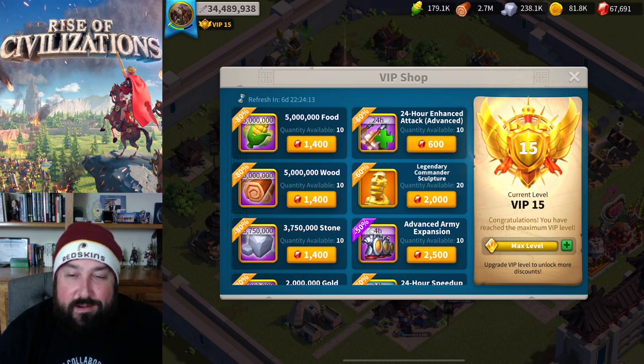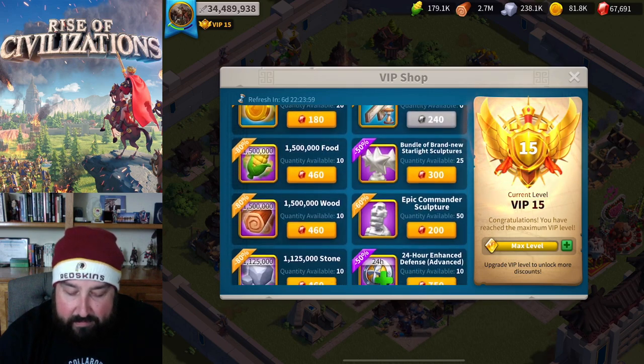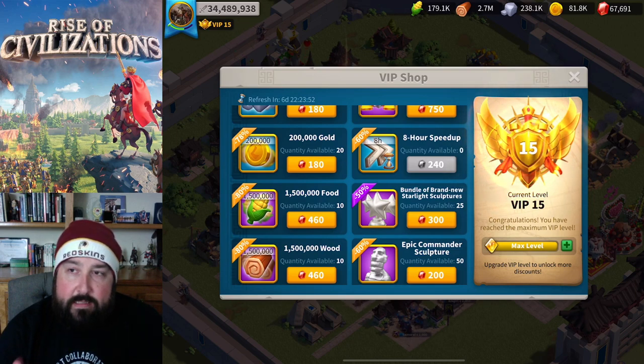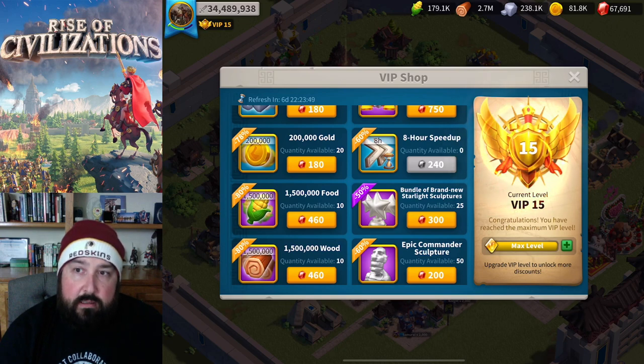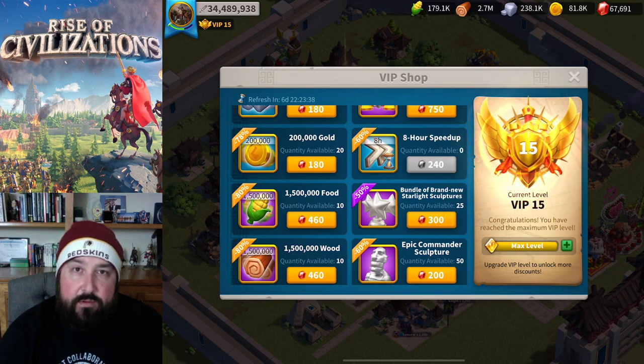Just to quickly continue with the VIP shop - every single week I will buy the speed-ups, especially with what I'm doing. Wherever you're at, whether VIP 10 or VIP 7, whatever speed-ups you have access to - if you've got gems, that's as good a use as you could put them to if your goal is eventually T5. I'm burning every single gem I can find for speed-ups. The theme of my recent videos has been speed-ups because of how much you need.